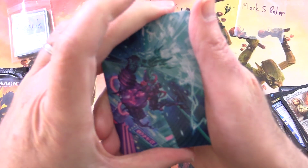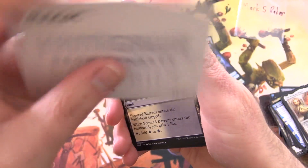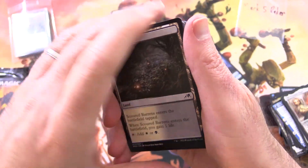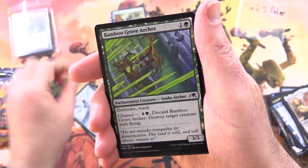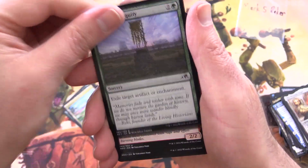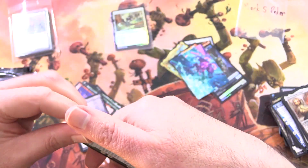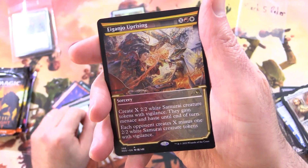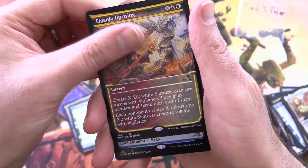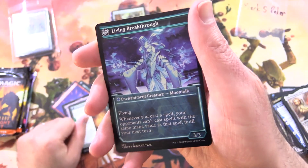Kamigawa Neon Dynasty. This is one of the mechs — he's getting zapped by the look of things. Surge Hacker Mech, along with Scoured Barons. Coiling Stalker Showcase. Selfless Samurai Showcase. Season of Renewal. Bamboo Grove Archer. Uncharted Haven. Fade into Antiquity. Go Shintai of Ancient Wars. Go Shintai of Hidden Cruelty. Tales of Master Sashiro — I think we did see this one earlier. Sashiro's Living Legacy. And a showcase — nice! Iganjo Uprising is the rare. Are we getting another one? We get a Foil Rare — Inventive Iteration. Now this one does flip around into Living Breakthrough. And that is a thick card.